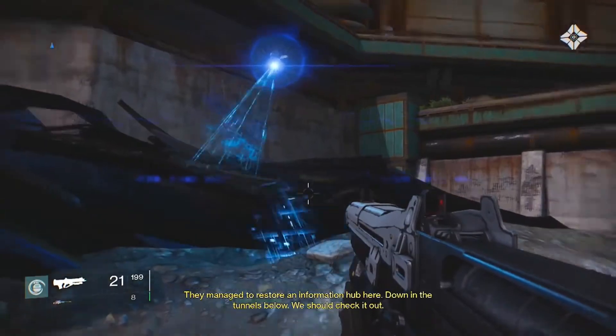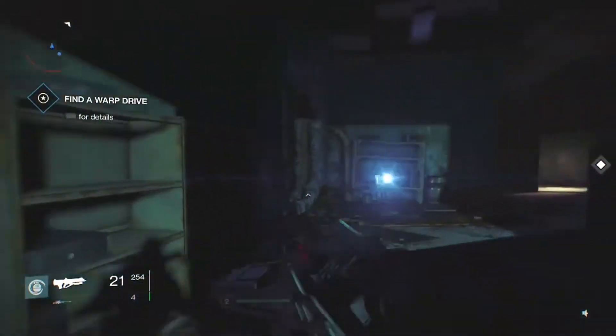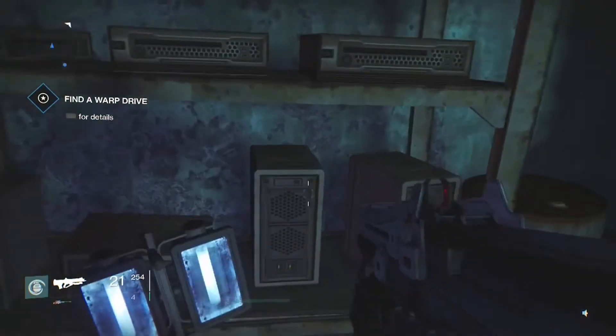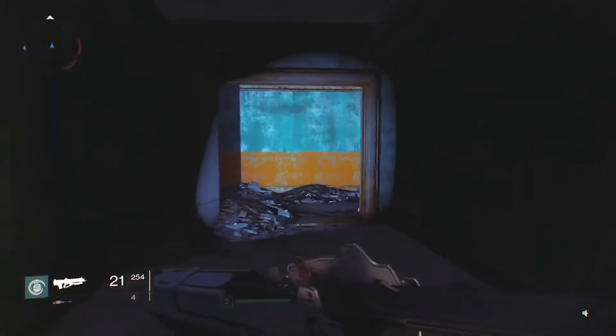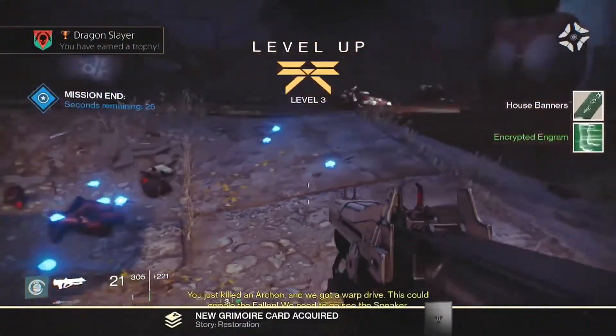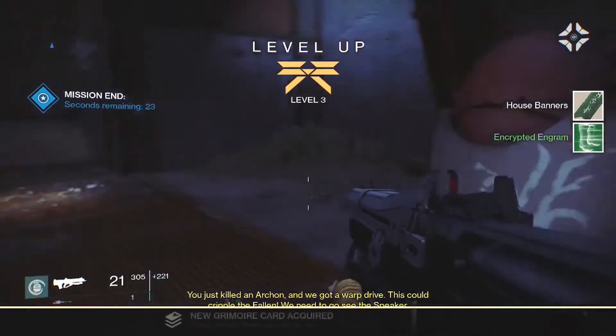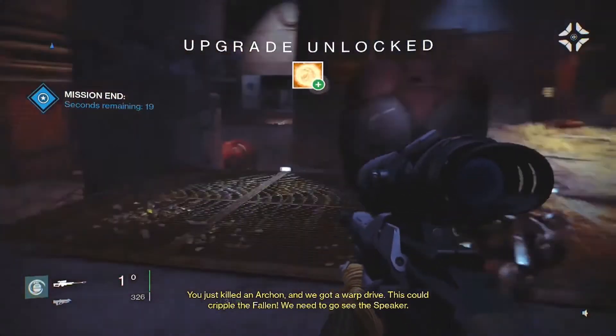The transmission informs you about an information hub nearby. You enter a bunker, find a map of the Cosmodrome, and after scanning it your ghost tells you to return to Dock 13. Once you return, your ghost tells you the warp drive is now in Fallen hands. You then confront Rixus, a Devil's Archon Priest, and once you defeat him you receive the warp drive you were looking for.